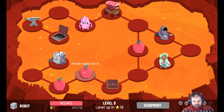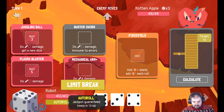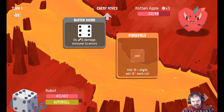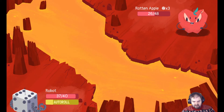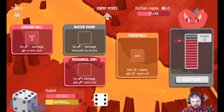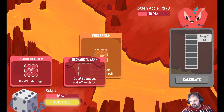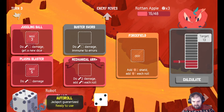A rotten apple there. Jackpot — six rim four, not the best. Lucky shot, four damage there. I've doubled six — slick four and then six with the Buster Sword. A good lot of damage there — 22 out of 48. Six and a five first off — it's rough. Got him down to 15. Reduce health by half! Maybe I should take the jackpot here — yeah.